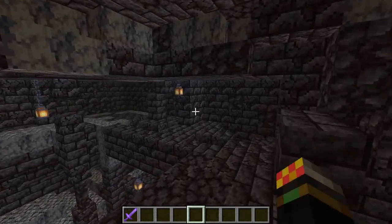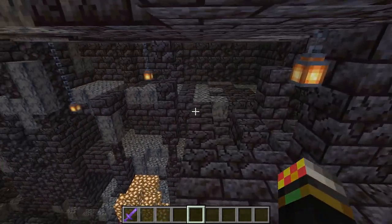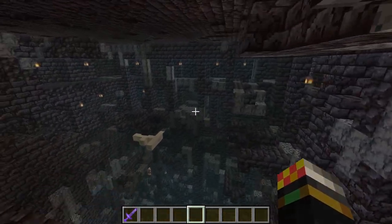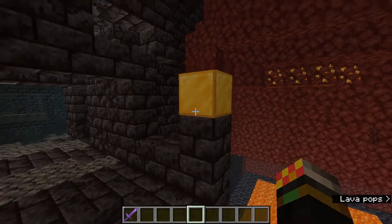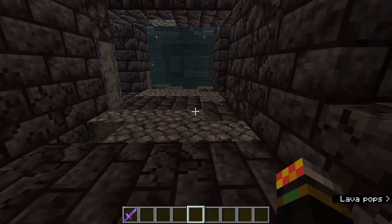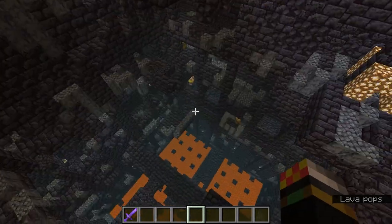You can see here we have bone blocks and glowstone, which is far easier to access than normally out in the nether wastes where it's up in the roof and there's a large lava pool below. You also get loads and loads of gold - here you can see all these gold blocks, which are very nice and very useful especially with the things you can do with them in this update.